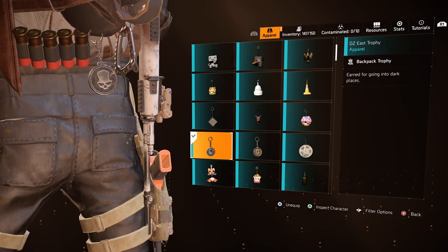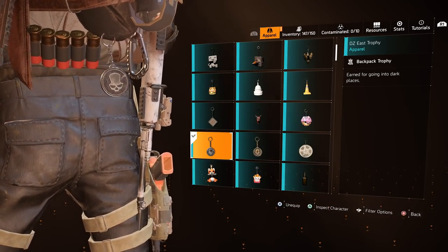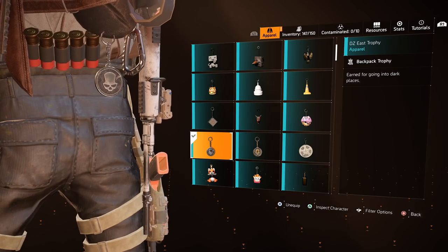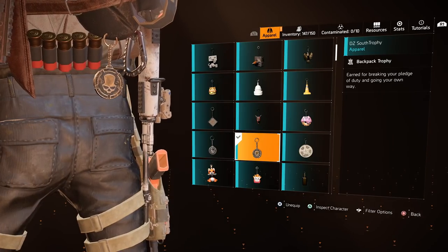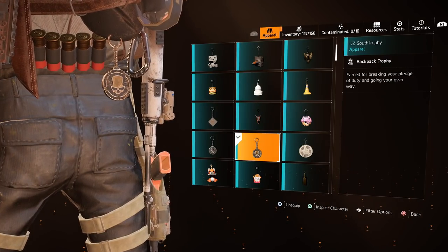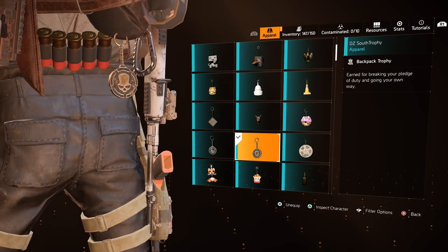The DZ East Trophy used to be obtainable by going into the Thieves' Den in the Dark Zone five times. The Thieves' Den was taken out of the game a long time ago, so I am unsure if this is still available. After researching online I couldn't find anything, so please let me know in the comments if you know a way it's still available. The DZ South Trophy is earned for killing players as a rogue in the Dark Zone, or killing players in Conflict — it seems to be a random drop, and you may also be able to get it by killing rogues. People also question how to get the DZ West Trophy — we have an East and a South, but nobody has confirmed the existence of a West to this day.